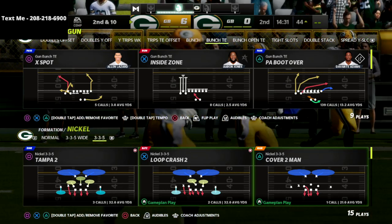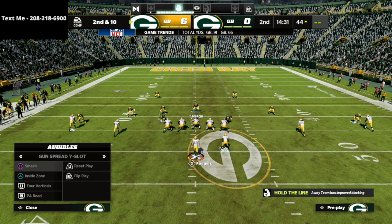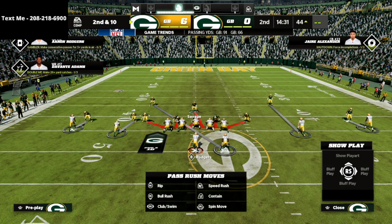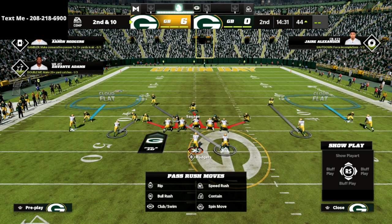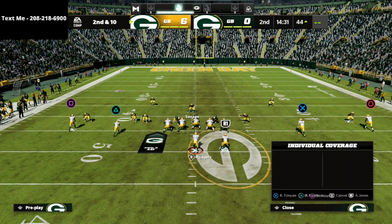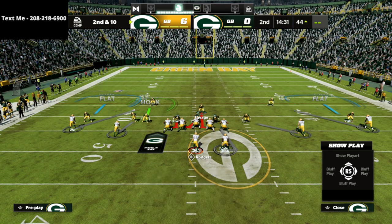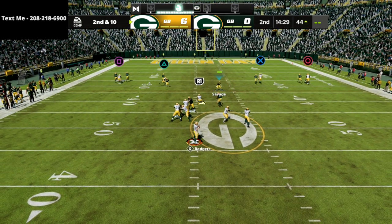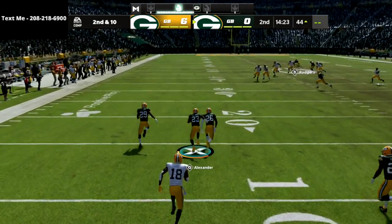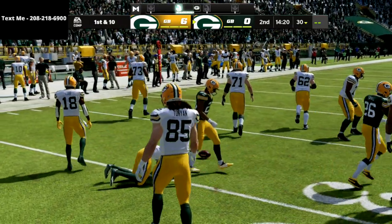Against gun spread, I like Mike blitz zero because the linebackers don't move. Drop these guys into their clouds, then man the safeties up on the outside guys and the linebackers up on the inside guys — something like this, really good coverage. This one makes spread really hard to run because spread relies on crossing routes to beat man coverage, and we're absolutely bagging the crossing route, completely taking that away.